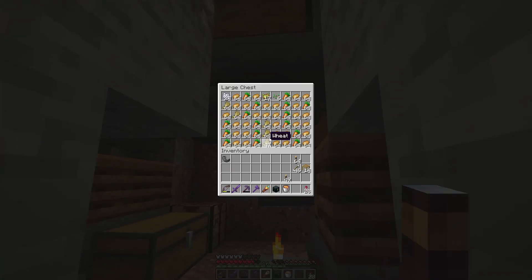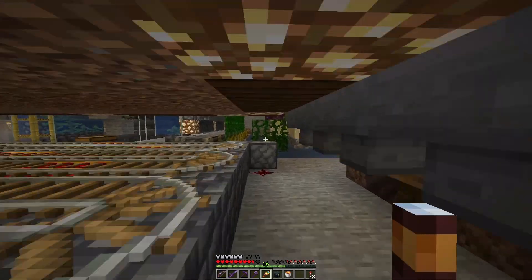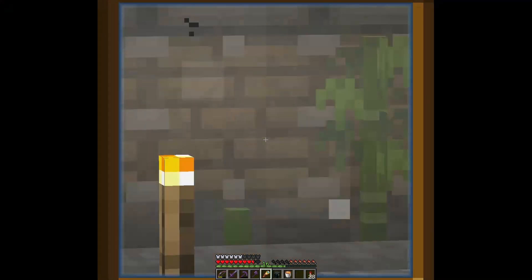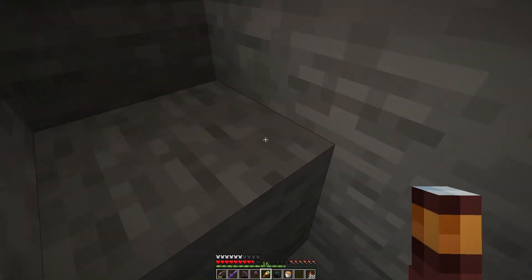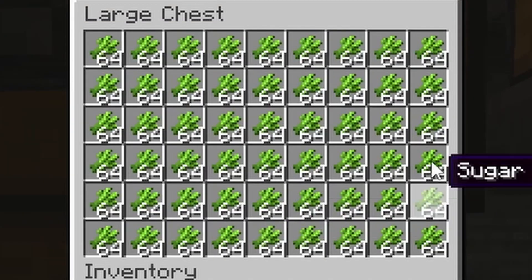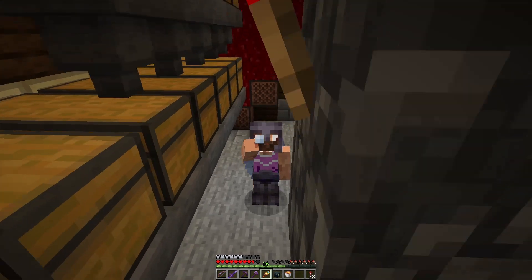My storage is full on so many of my farms — not just this one. We have enough wheat and potatoes. We're going to change this, we're going to fix this. I don't know if you remember, but the little bamboo farm that could — remember, we thought it couldn't? Well, it turns out it could. So we've got farms down here that keep producing items, which is good until the thing fills up.